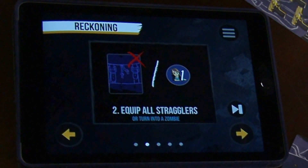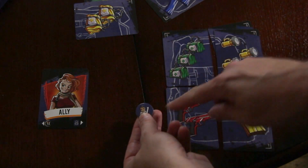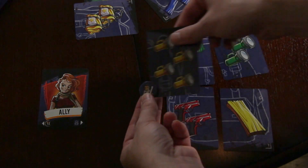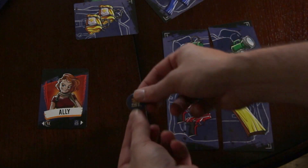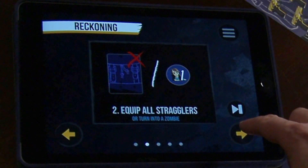Next, equip all stragglers or turn into zombies. Every round, you have to equip every single straggler you've collected. It will be worth some points, but it's going to take a lot of supplies to keep them alive.